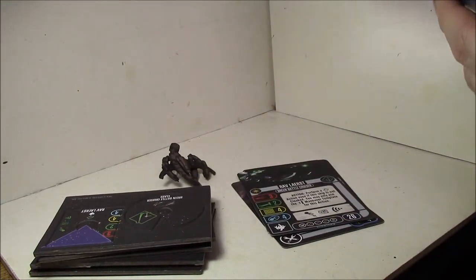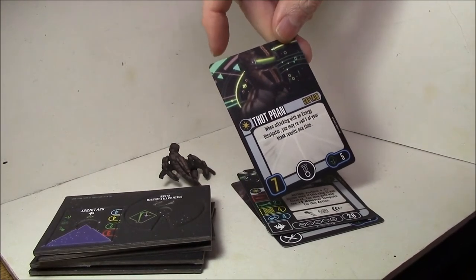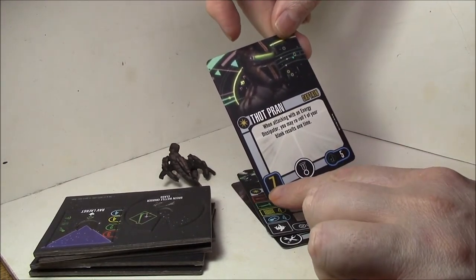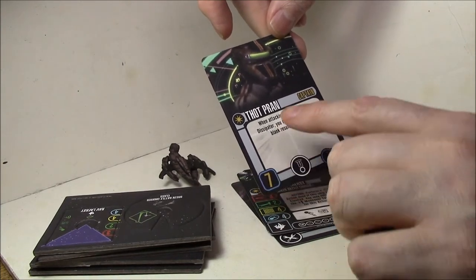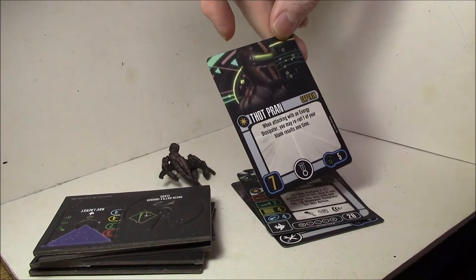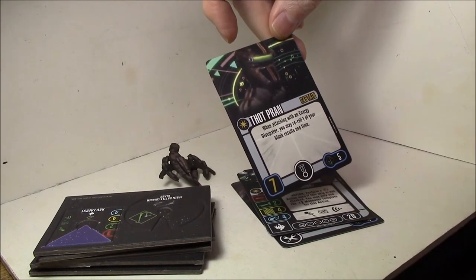This is really cool — Thought Pran is a skill-7 captain, which is only the second skill-7 captain for the Dominion. That gives the Dominion two skill-7 captains now: Thought Pran and of course Gul Dukat. At five points he's a little pricey, but he does have an elite talent slot.